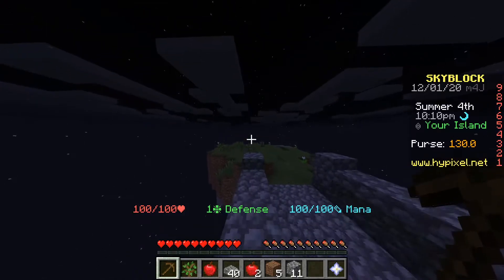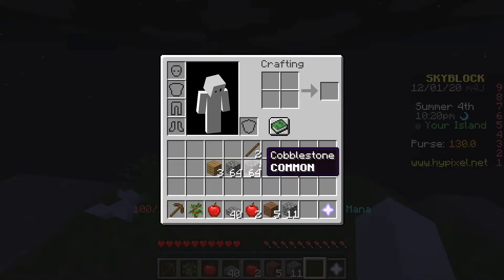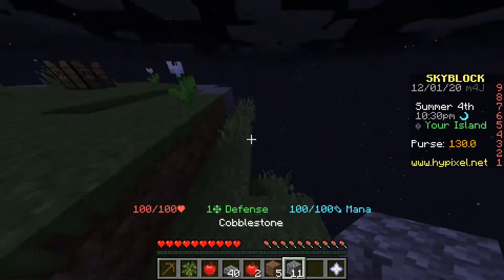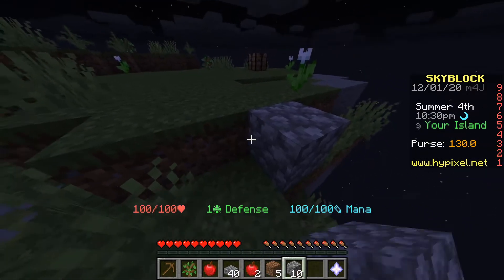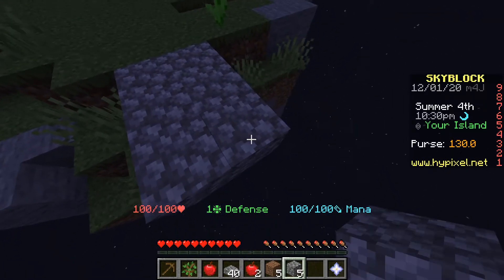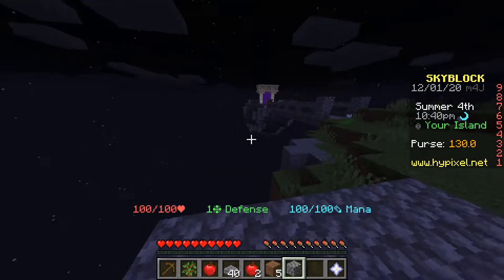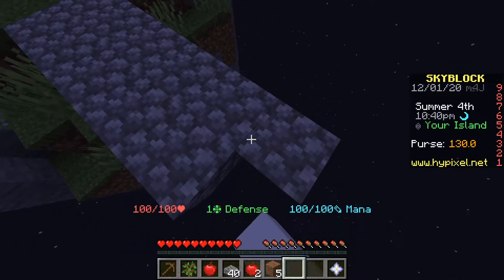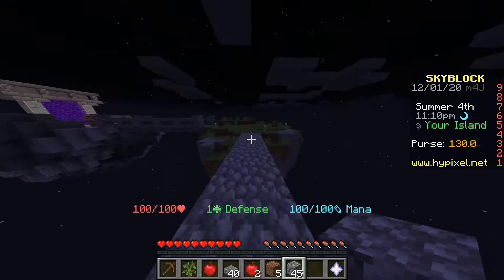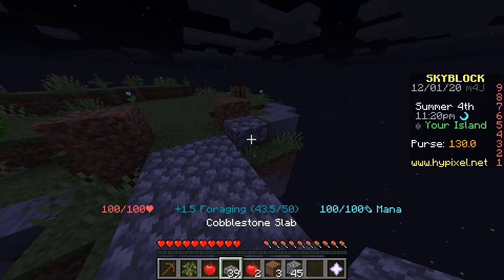First I need to bridge out over there because I want to make like a street area. It's gonna be more of a road type, so I'll make it two blocks wide — that seems like a good distance — and then create a path with buildings on each side, kind of like a basic road. I want to make some slabs here.